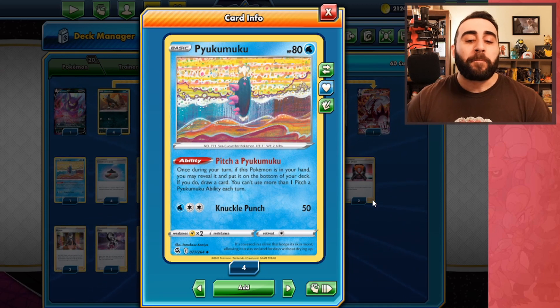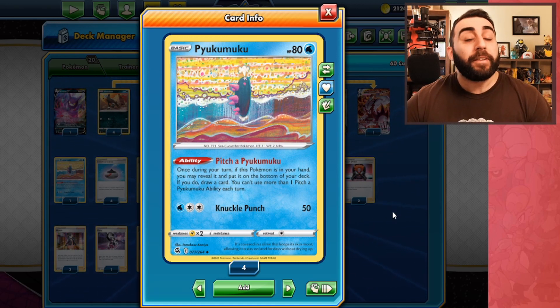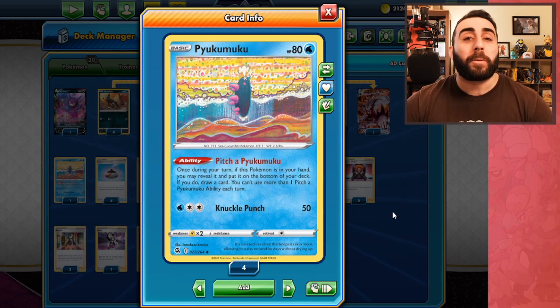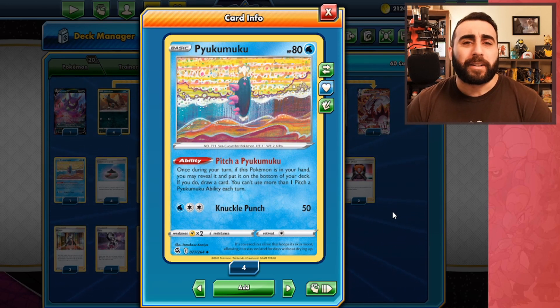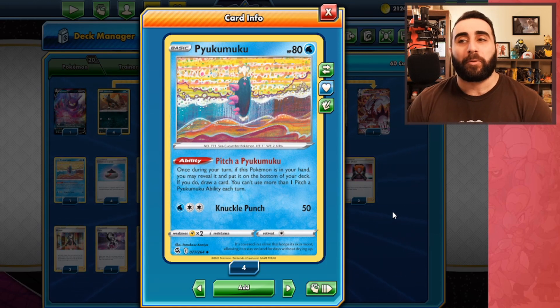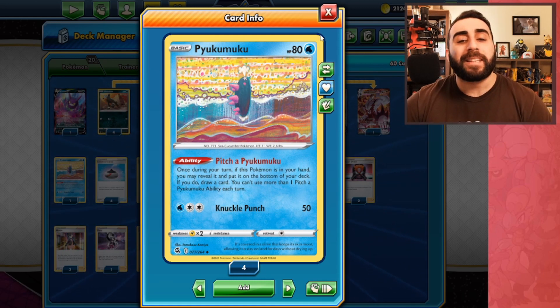We're obviously not attacking with Pukamuku — three energy for 50 damage is horrendous and we don't run any water energy. It's never going to hit our bench, so its retreat cost and HP don't matter. It's just going from hand to the bottom of the deck to draw a card. I'm not 100% sold on this — the key is that it's searchable with Level Ball. You could grab a Pukamuku with Level Ball when you already have your Houndors, draw an extra card, and that's a decent plan.